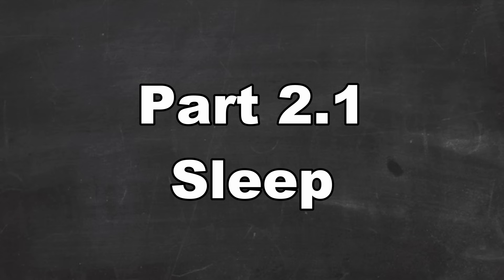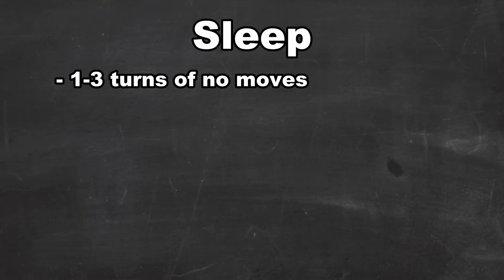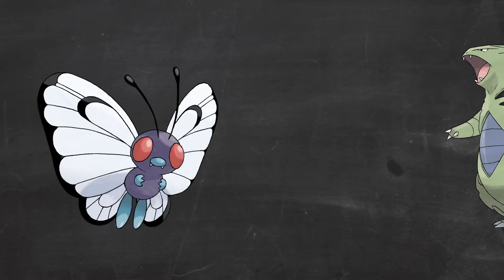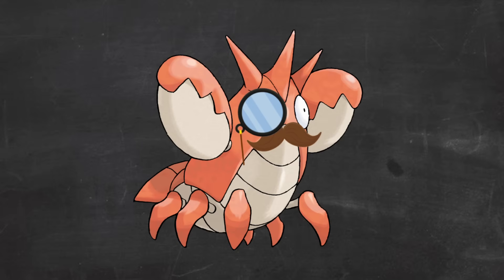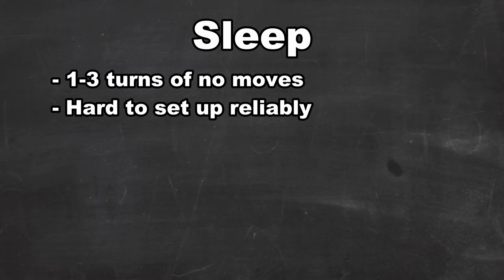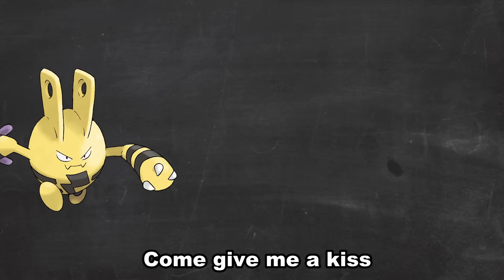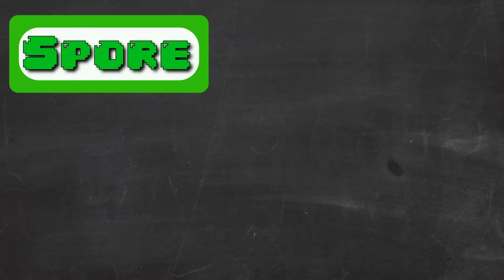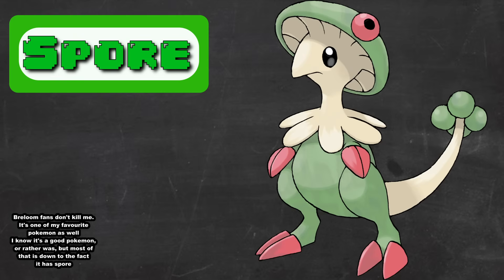Sleep is by far the best and most impactful status condition in the game, as it provides you with both space and time. Sleep will incapacitate a Pokemon for 1-3 turns, which is an incredibly powerful effect. It allows setup sweepers to just be unchallenged and often forces your opponent to switch, again giving you another free turn. There is a reason why most metagames have a sleep clause, and multiple generations have outright banned sleep due to the sheer power that it has. Sleep is balanced out by the fact that it's somewhat hard to set up — most sleep moves are inaccurate, and there are very few moves with a secondary effect that will set up sleep. The one consistent sleep move, Spore, is incredibly powerful, often making the Pokemon that have access to it good just because they have Spore.